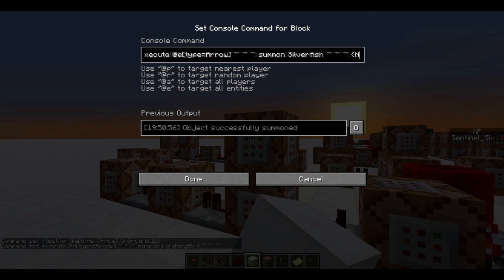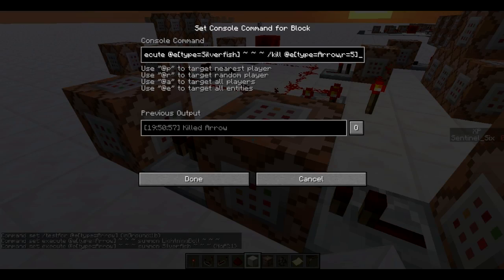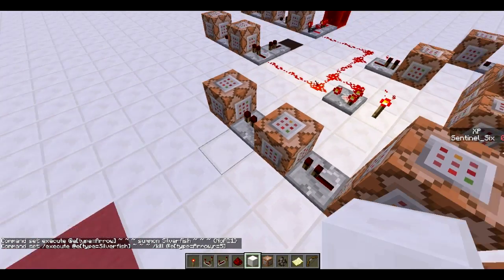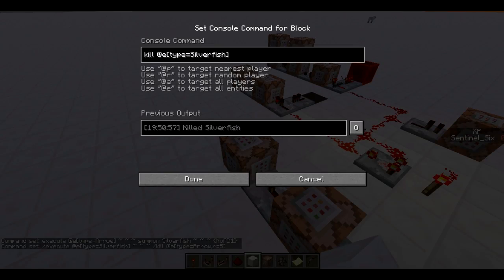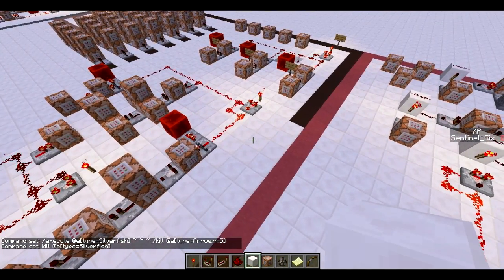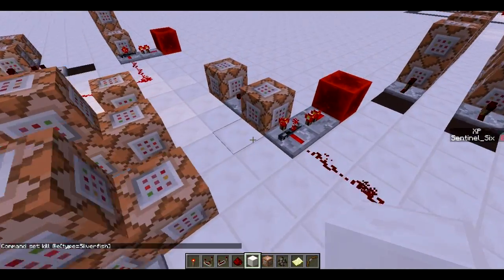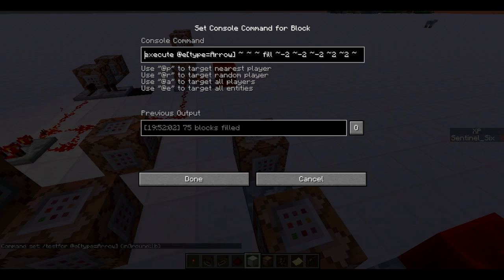What I did is: execute at the arrow, summon a silverfish with no AI so it doesn't run away, then execute at the silverfish to kill all arrows within a radius of five. This kills the arrow so that when you shoot another one it also gets the lightning bolt. Then it kills the silverfish so the next arrow works too. This way you can shoot as many lightning arrows as you want.